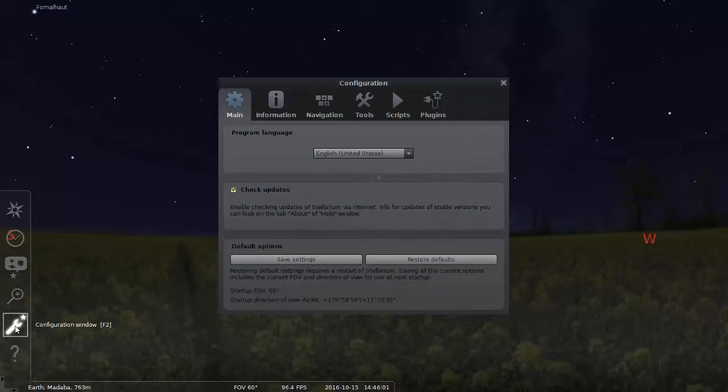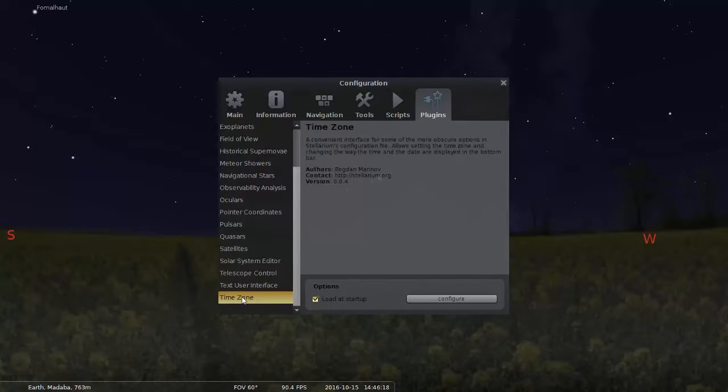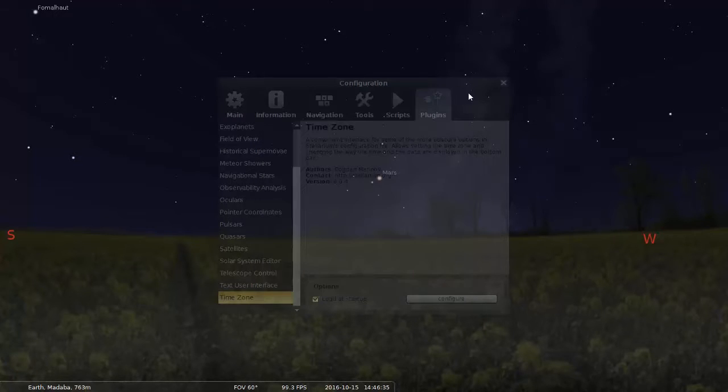In the configuration window, you can either press F2 or just move your cursor off to the left. You'll see this dialog come up. One of the tabs says Plugins. Let's go down to the bottom where it says Time Zone — all this other stuff you can add to Stellarium. I'm going to pick Time Zone and configure it. We know that the time zone in Madaba, Jordan is Universal Time plus 3 hours offset from UTC. Okay, that's set at 3 hours. I save the settings and close that.